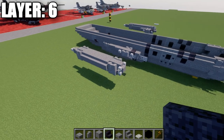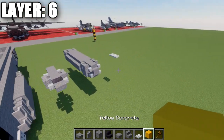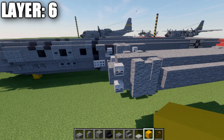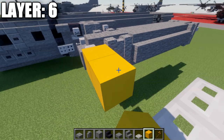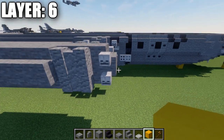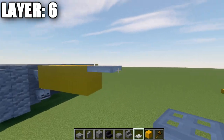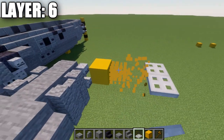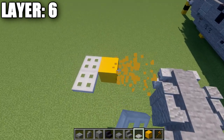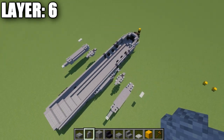That completes the pod for the inner engine. Now set up engines three and four on the outer end: from the opposite side of the fuel pod, count three blocks out to the side, place an iron trapdoor, and going back from it place another iron trapdoor. Delete the placeholder blocks. That sets up engines three and four for the next layer. We'll now move into the banner designs needed to spruce up the build.